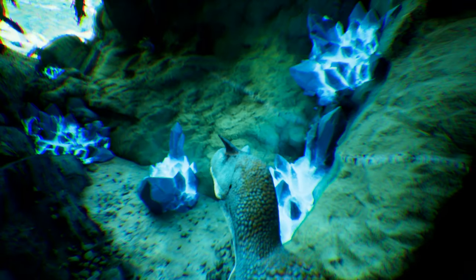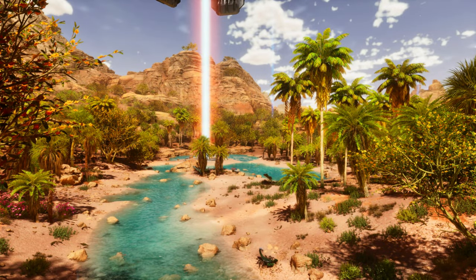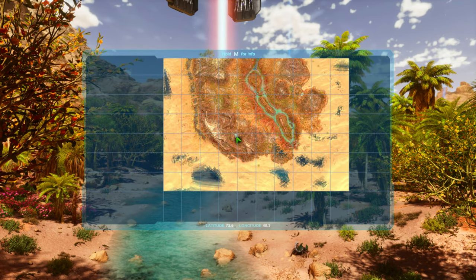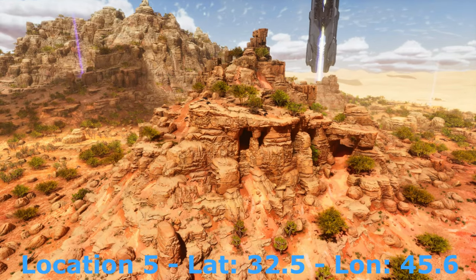You might get attacked on your way out, so just be aware of that. We're going to pop back out right at Red Orb at 73.6, 40.2. This doesn't look like much, but it's an amazing base location.